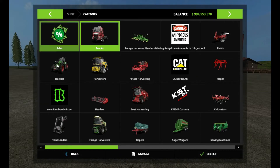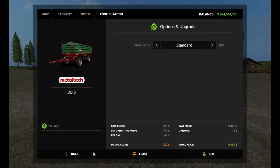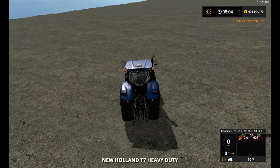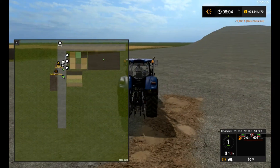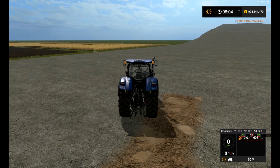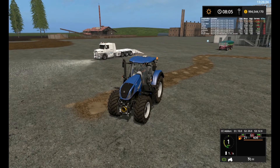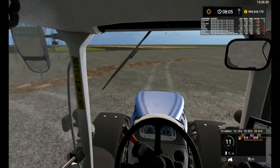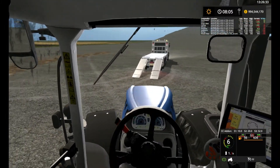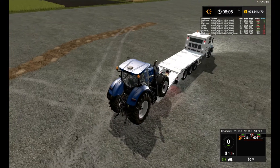We just need to grab a trailer real quick. Let's grab this simple one — buy it. Then we're going to grab this guy and drag it on home. We're going to drive this guy up there and hitch onto that trailer. Just hoping it's wide enough — I may have picked a tractor that's a little big. Oh no — we're going to fit! Look at that, oh for sure.